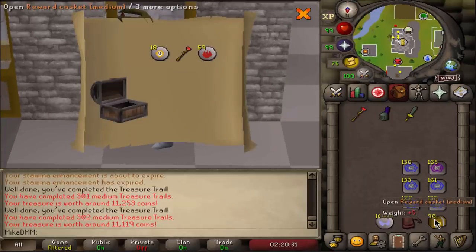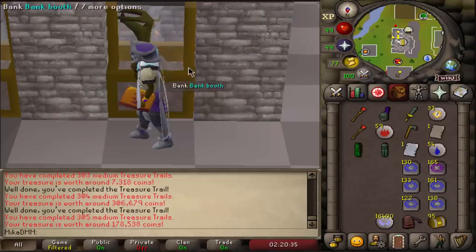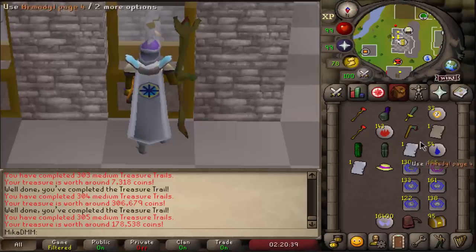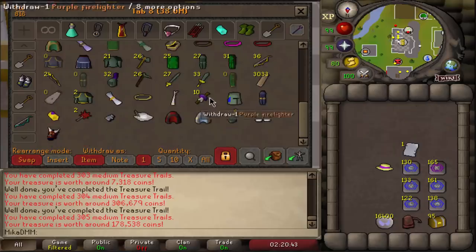We're gonna open it pretty fast. Nothing, nothing. Page, page, page — three pages in a row, we'll take it. What the... what happened? All right, whatever. We got actually two expensive pages there, I'm gonna be throwing stuff in the bank.